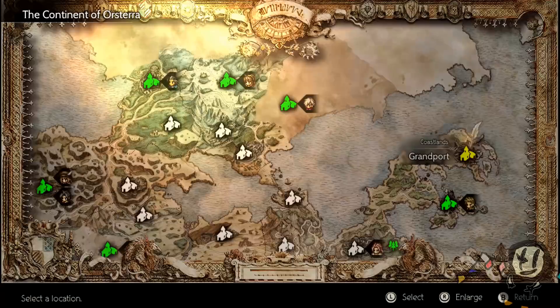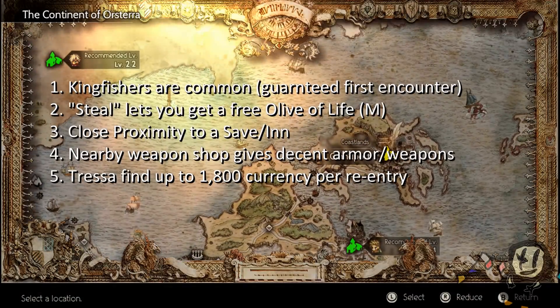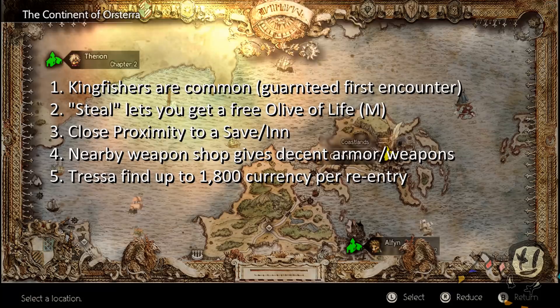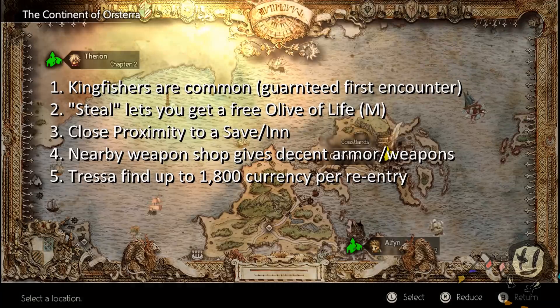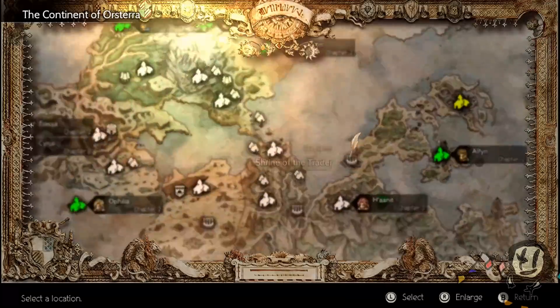This is the ideal spot to farm for a number of reasons. First, the Kingfishers here will be a guaranteed first encounter. They are weak to three things: wind, bows, and spears. And as luck would have it, the attacks that hit the most times are spears and bows. You're going to need to get some additional classes under your belt too.